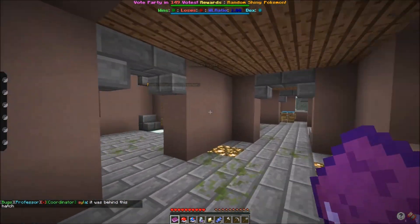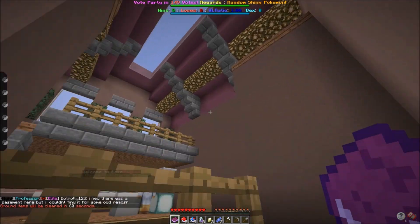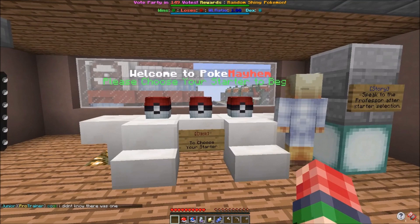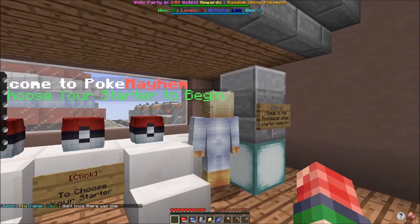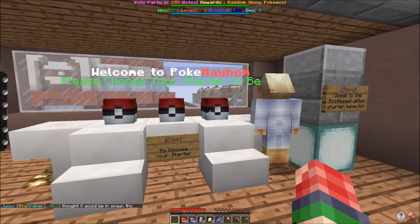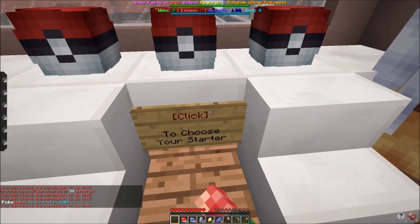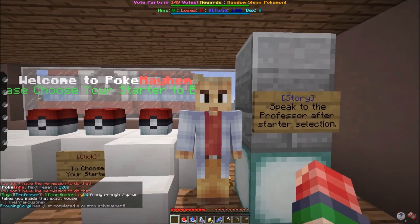Oh wait, how do I get up there? Is it through here? Oh, it is through here. So it says speak to the professor after the selection — oh, we're going to pick a Pokémon! It took me too long to figure this place out. I got to the first side. So I'm assuming that's going to be grass, that's going to be fire, and that's going to be water. I'm assuming this is going to be from generation one.